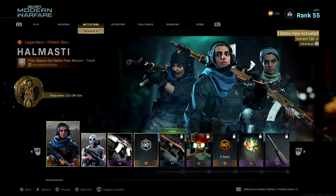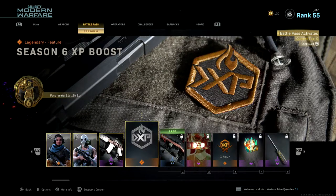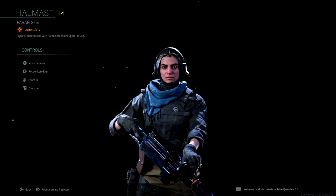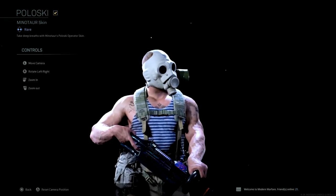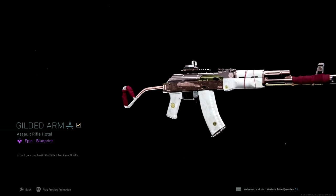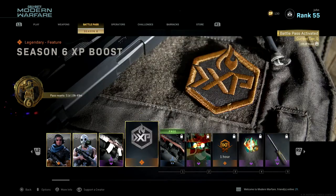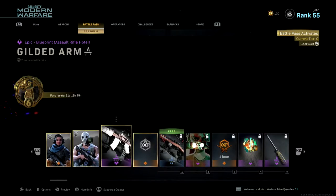First, these four rewards can only be obtained by purchasing the Season 6 battle pass. Once you purchase it, you get immediate access to: the Homosti Pharaoh skin, the Poloski Minotaur skin with a white gas mask which looks really nice, the Gilded Arm epic blueprint for the AK-47 — a rose gold type material with white and red cloth — and the Season 6 XP boost, which lets you rank up slightly faster in the battle pass.